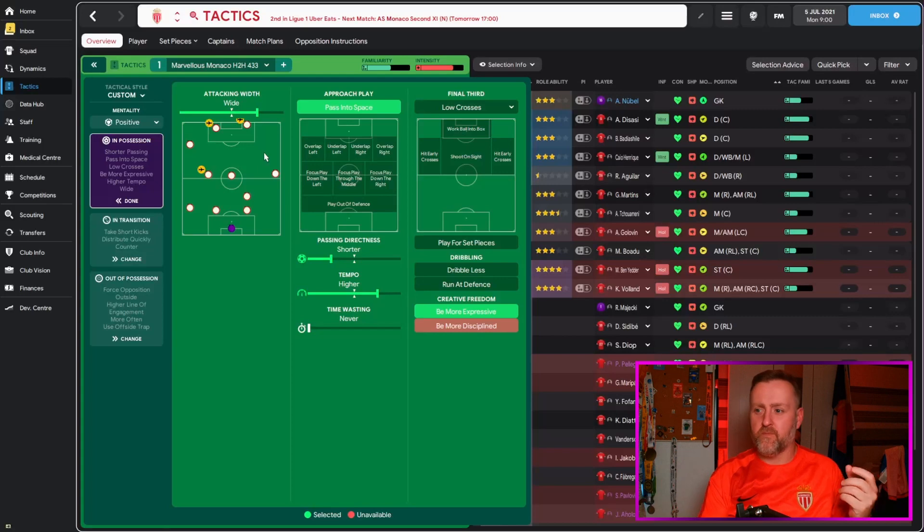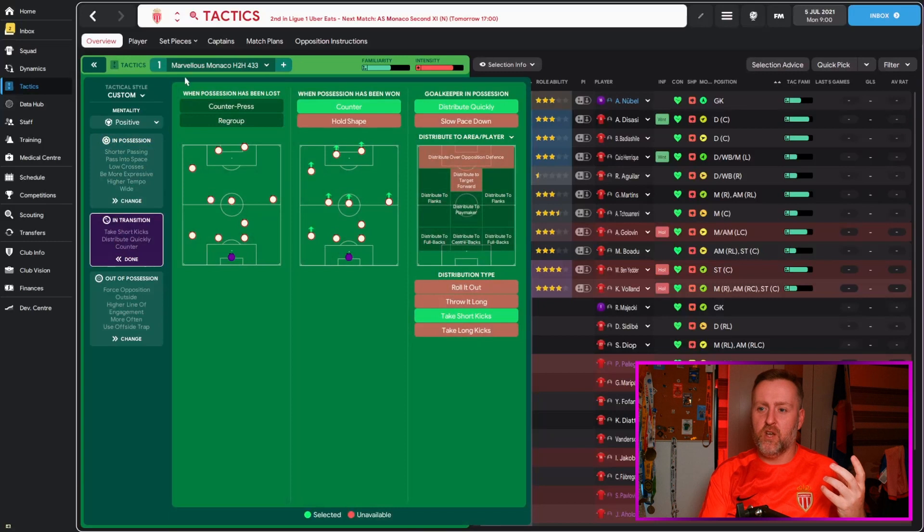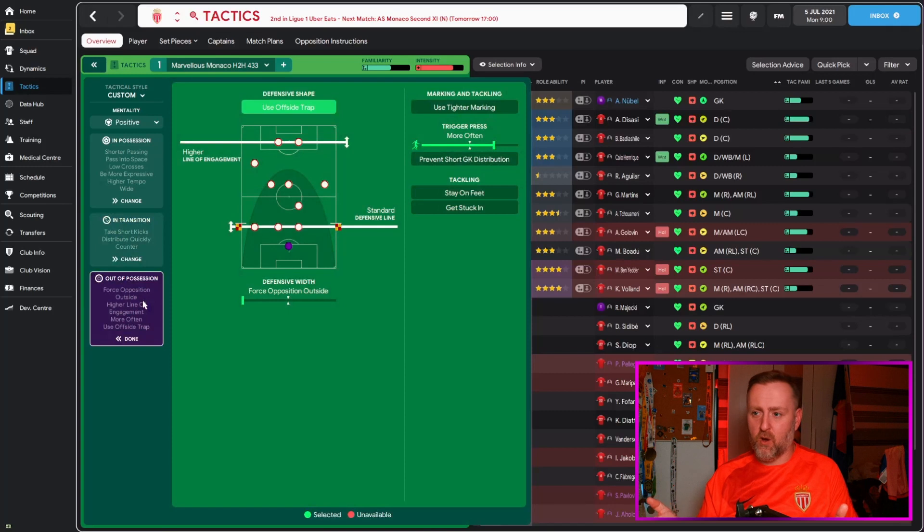Pass into space, be more expressive. I don't want to counter press because I think with the lack of numbers in midfield it might hurt us — though sometimes I'm thinking too much into actual football rather than the game, which could be an issue. Countering only, forcing opposition outside, compact, playing with the offside trap, standard mentality — so it squeezes a little bit, not going full high line of engagement. Let's show you some highlights and see how my tactic got on. FM gods, please.